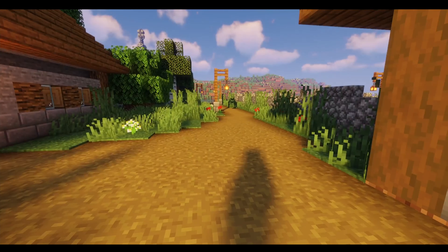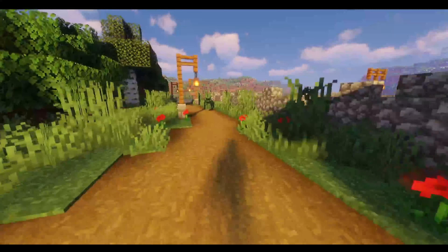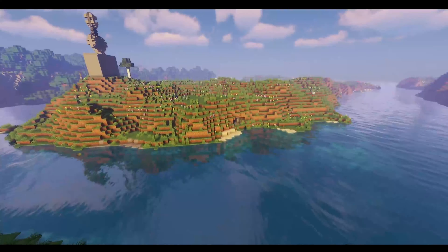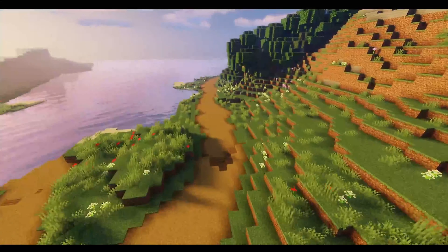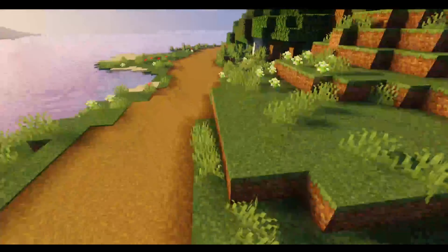There are two crossroads going this way — one that direction and another this way. I haven't got anything going in those directions just yet, but I plan to have something built on this little island here as well as on the hill over there. For now we're heading this direction, being very careful about what I show since the wall is just off to the left, and I hope to have that finished before I show it off.